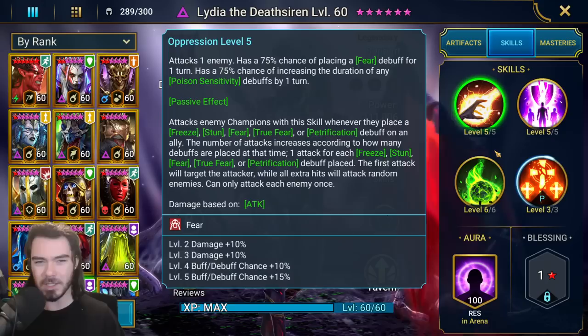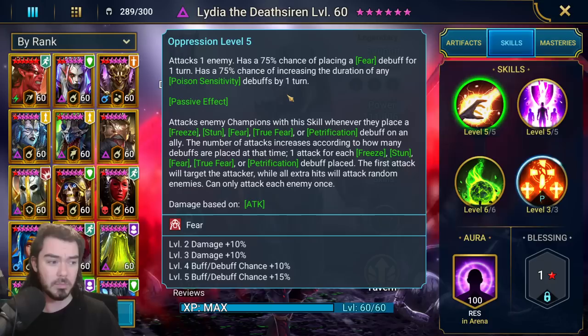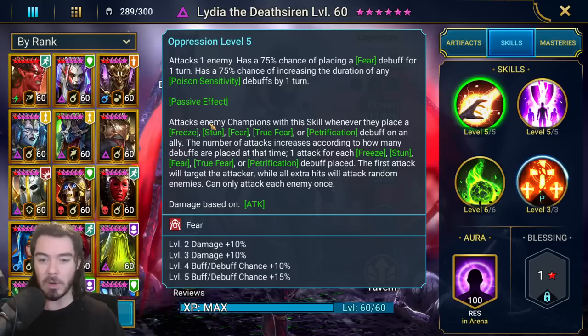Her A1, Oppression — wall of text, right? Attacks one enemy. We're going to assume that you've booked her. She's one of the best champions in the game, of course you're going to book her and put her in your best gear possible. You're going to be very far into the game by the time you get her — probably at least a year, most likely a year and a half, possibly even two or more. Attacks one enemy, 100% chance to fear for a turn and also increase poison sensitivity.